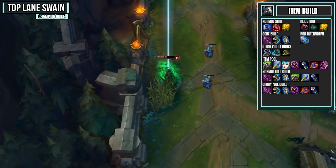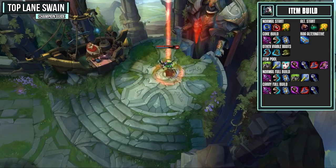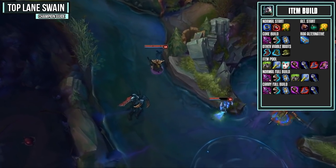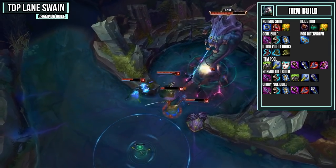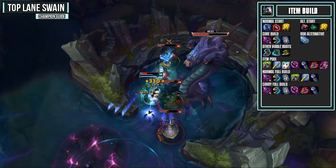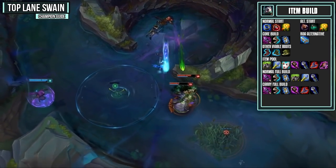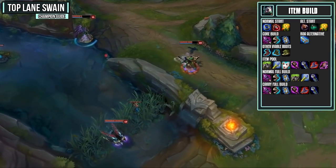Now let's hop into the item build. For your normal start, go for a Doran's Ring, health potions, and a Warding Totem. One good alternative would be the Dark Seal, a Refillable Potion, and a Warding Totem. For your core build we have Rod of Ages, Sorcerer's Shoes, and Zhonya's. You could also go Hextech GLP-800, but in my opinion it's not that great on Swain — Rod of Ages will outscale it in just five minutes. Zhonya's is fantastic because with all your AoE DoT abilities you can activate them all, then activate Zhonya's and still do a lot of damage. Sorcerer's Shoes are almost always my pick, but you could get Ionians for 10% CDR, Merc Treads against heavy AP and CC, or Ninja Tabi against heavy AD.